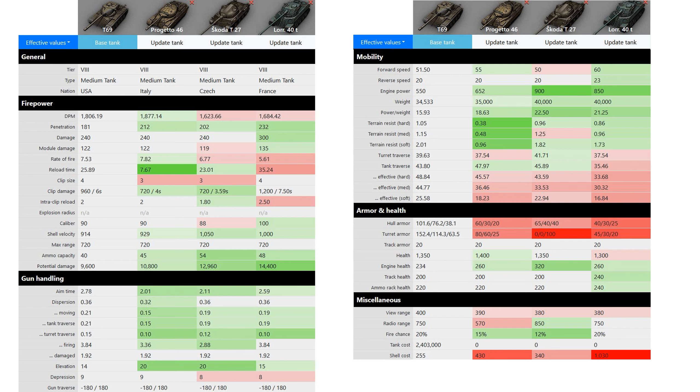I picked the most popular autoloaders and autoreloaders that we can compare to the T69 at tier 8. Starting from the top, the DPM is not so bad — Progetto has a bit better DPM, but Skoda and Lorraine are worse. The main topic: the standard ammunition penetration is very bad at 180, and it doesn't compare to the rest. Skoda has 200, Progetto 212, and Lorraine 230.